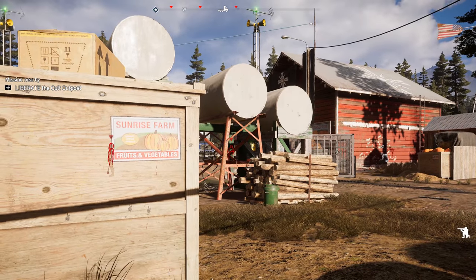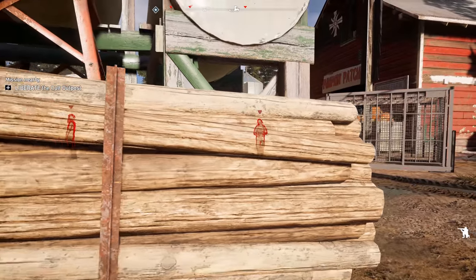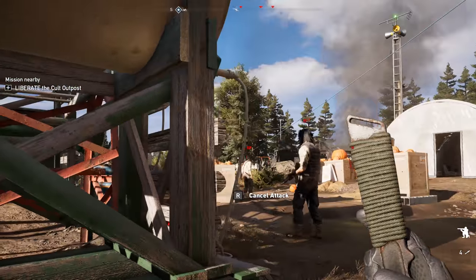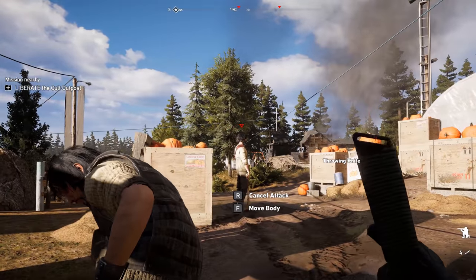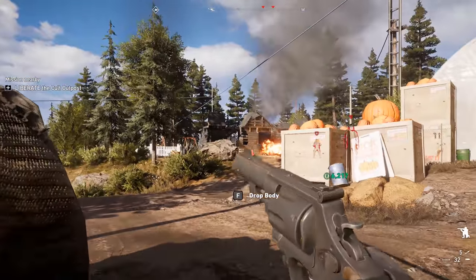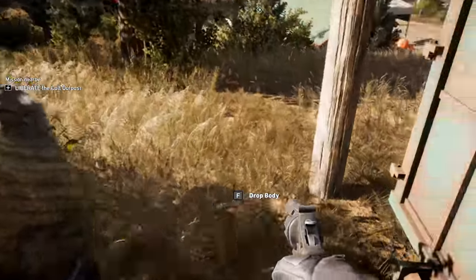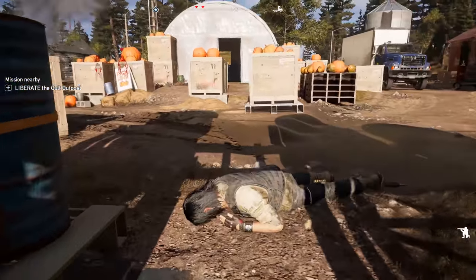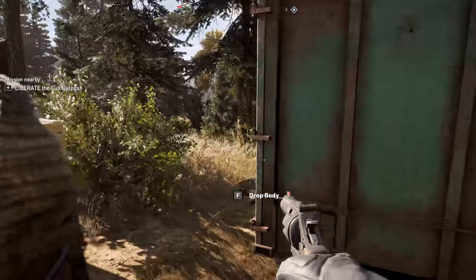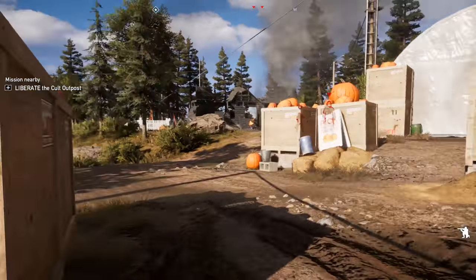Now we're just going to wait for a second — we've got to make sure this guy gets into a better position before we do anything. We're going to wait for him to get a little bit closer. You can either do a takedown or use a throwing knife right here, but I would suggest doing it quick before he gets too close to this other guy. Then we'll use a throwing knife on this guy as well, and grab his body right away and drop him right here. You just don't want laying bodies to ruin your progress — because you could be one or two people away, and then they spot that body, and boom, no longer undetected. So you've got to be real careful about that.